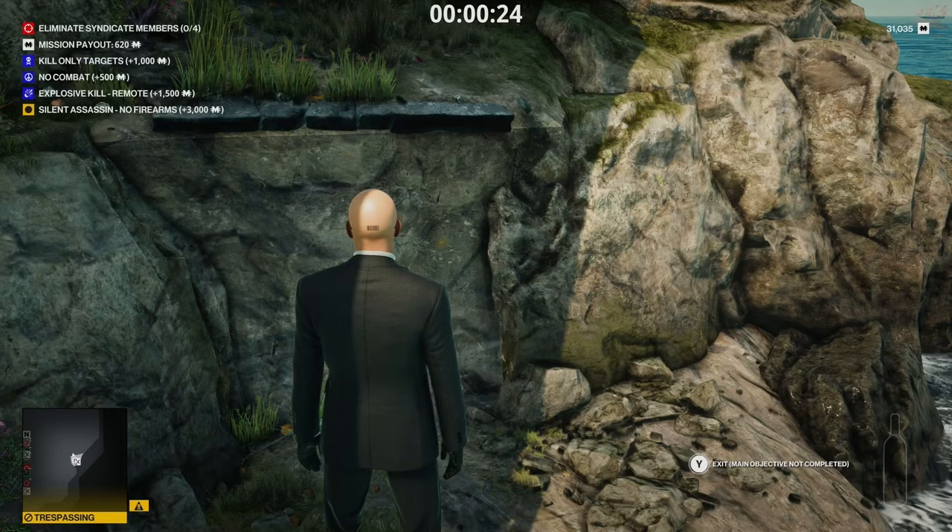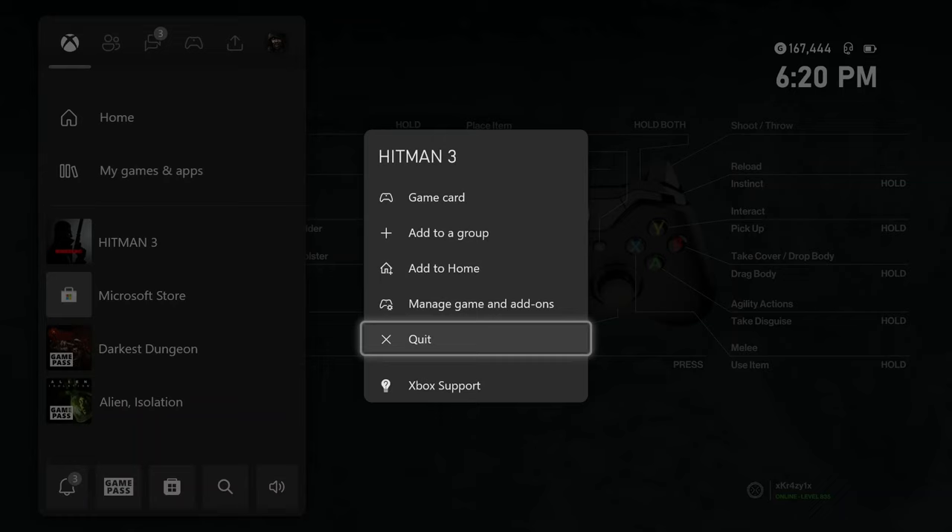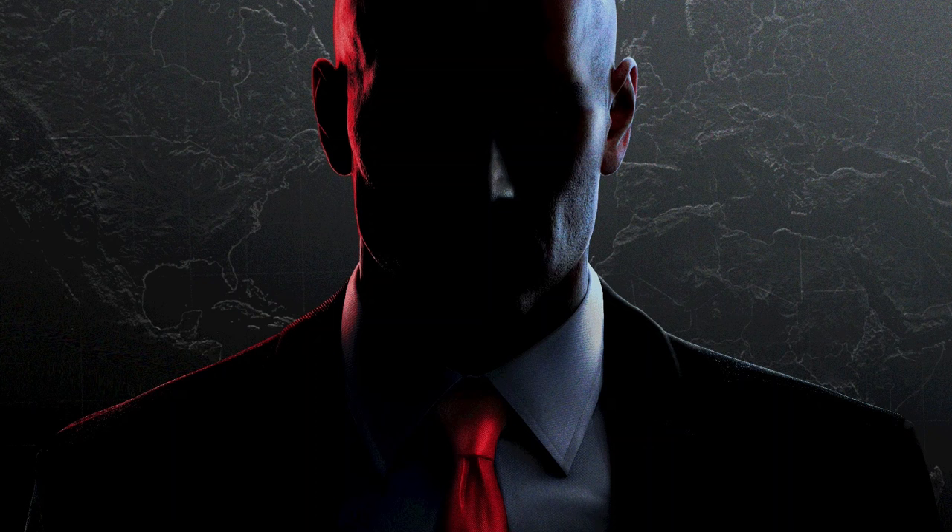What you need to do now that it's saved: pause it, hit the Xbox button, then go down to your Hitman game, hit the Options button, and go to Quit — which is basically a force quit of the game. Then simply go in and restart the game. I'll cut this part, but I'm going to let the game reload now and go back into the safe house.